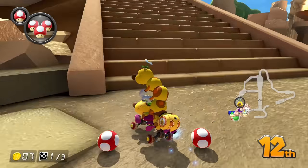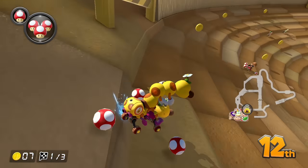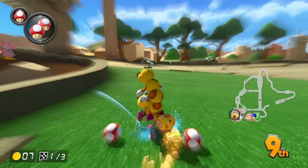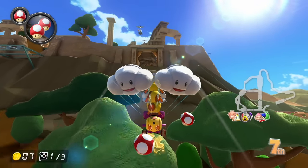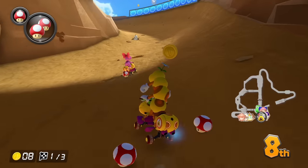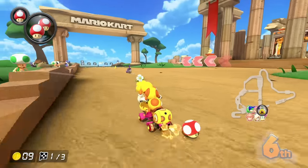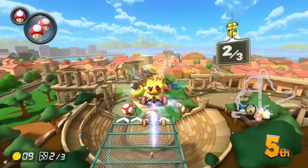So we go up the stairs here and we go around here. We have a few blind tricks here, where I'm not sure... shortcut, shortcut! Oh, that's a big shortcut. That saves a lot of time. Where are we going? I'm just here looking for shortcuts and alternate paths, because I'm playing this for the first time. I want to see what are all the things you can do on a track.